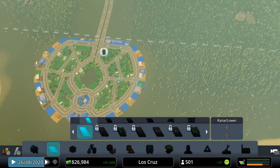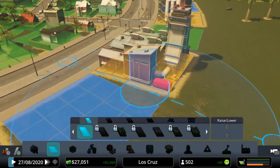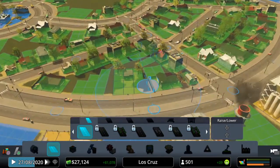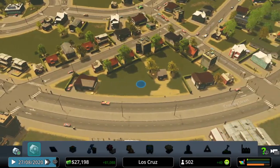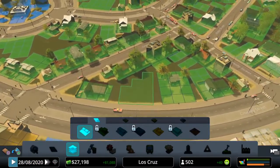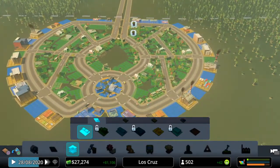Let's zone ourselves some industry. This plot here is empty because there's nothing in it. The plots that have something in them usually have a flattened cream area — that shows you something is there. If you use the inspector tool it shows you the actual plot that it takes up. This space here is residential but it's not being used — it's totally empty. Some plots will never be used when you use curved roads, that's just the way it goes.